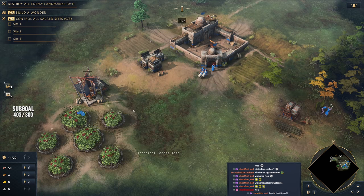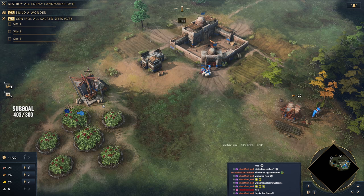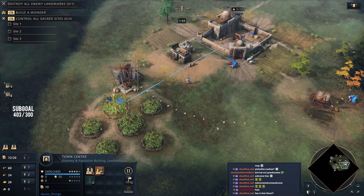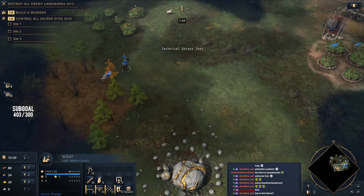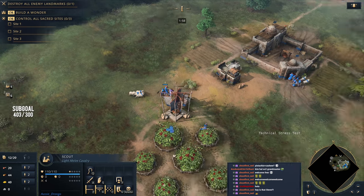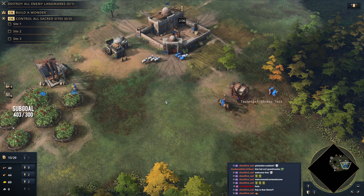We want to keep three villagers on wood and five on food, but it probably doesn't even matter because we're going to be transitioning depending on what we scout our opponent doing. In this matchup we're playing against the British — we're playing against Kim Hal. We started the game called Potatoes Game, so we're kind of undercover. We're essentially looking to secure an early age-up while focusing on the economy.